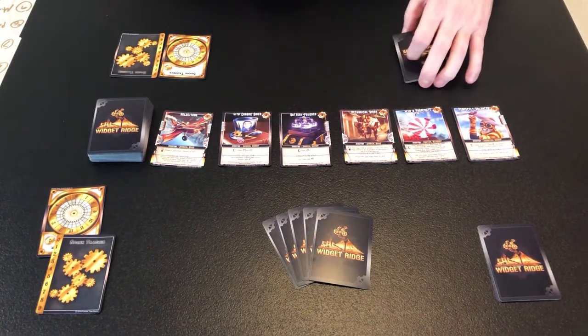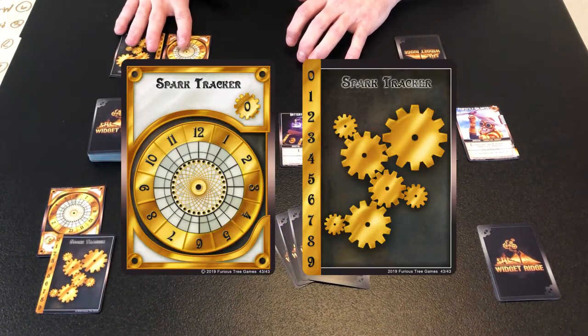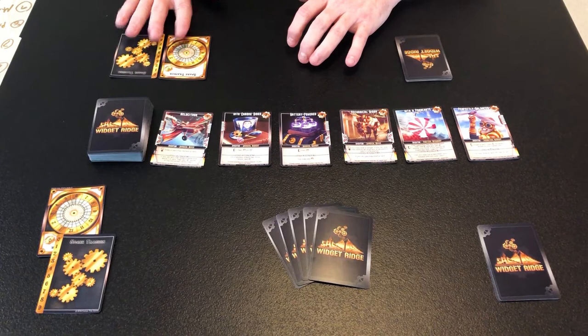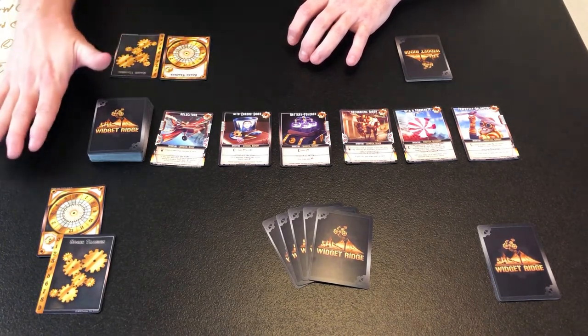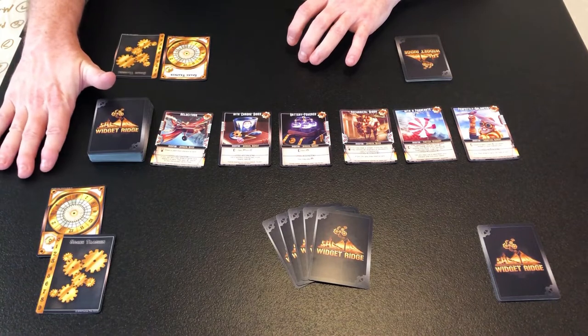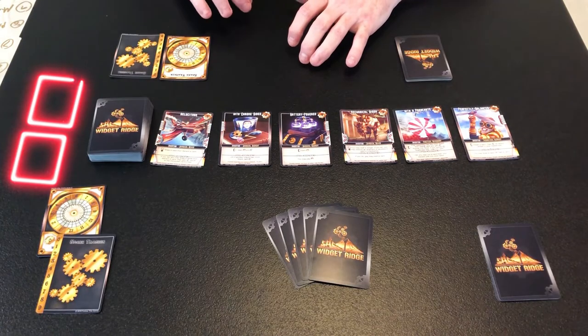The last thing you need is a spark tracker — some way to keep track of your spark. We have spark tracker cards in the box, and you can use whatever you like as long as both players agree. Lastly, the melted piles will go off to the right here, and each player will have their own melted pile as well — but we'll get into that a little bit later.